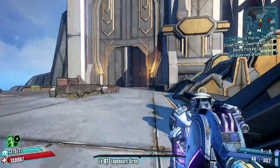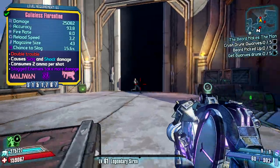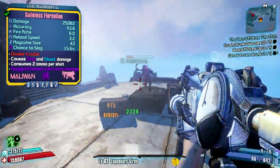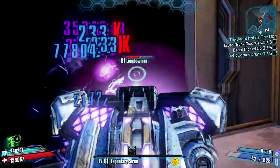Hey guys, welcome back to another Borderlands 2 video. Today we're once again in Tiny Tina's Assault on Dragon Keep, the most recent DLC for this game, and we're looking at another one of the new Seraph items known as the Florentine submachine gun.